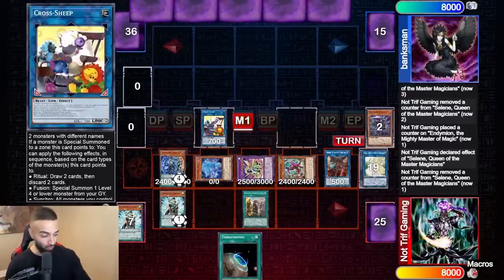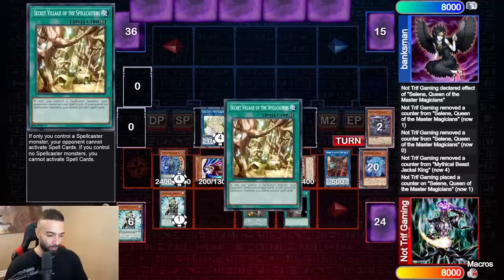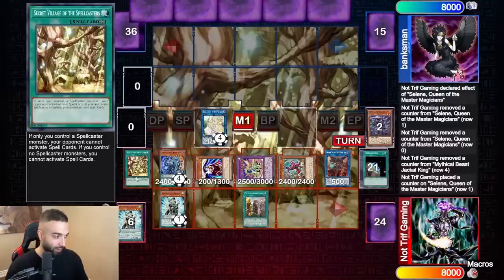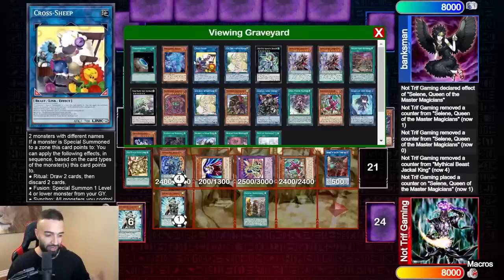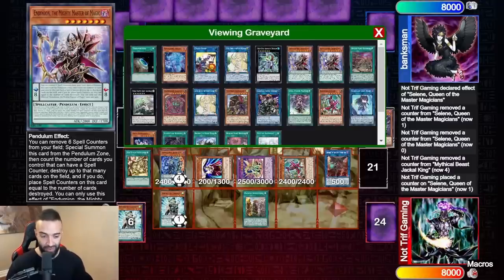GG buddy. Selene, Benry, pendulum summon, Big Absolutes, summon again for free, Cross Sheep — I don't even know, it's so mean. Gates on the end zone to summon off Cross Sheep. Why is this possible? Because Saryuja gave me scales, Saryuja allowed me to pendulum summon. Terraforming, search Secret Village — GG baby. Jogging, Secret Village, Vortex, Jackal, Selene with Mighty Master. Did I even open Servant? No. We drew nine times, seven draws plus two with Crowley.